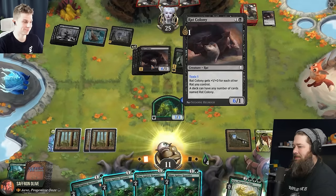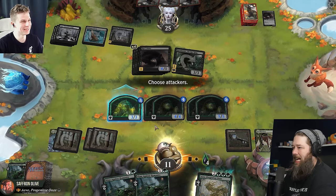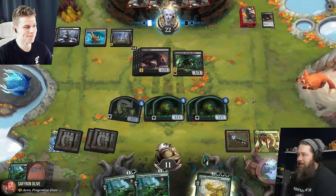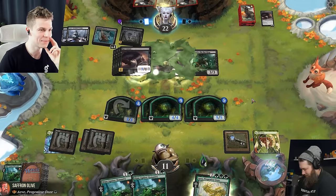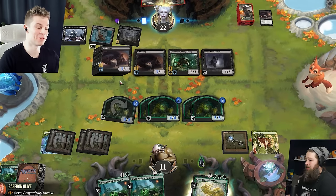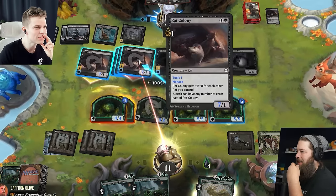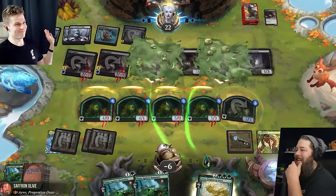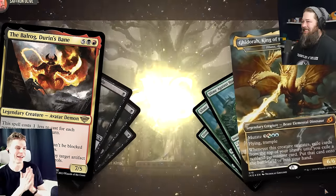Slime Against Humanity — make two 4/4s. Slime Against Humanity — make two 5/5s. I think we go aggro now. Let's get in with our 3/3. You got to be running out of rats, right? You only have four cards in hand. Here's more rats, and bad news: Piper of the Swarm — rats you control have menace. That's probably going to be the death of me. That is certainly the death of you. Piper of the Swarm — that rat tech! Did you tap that like button already? Thank you. Next matchup.